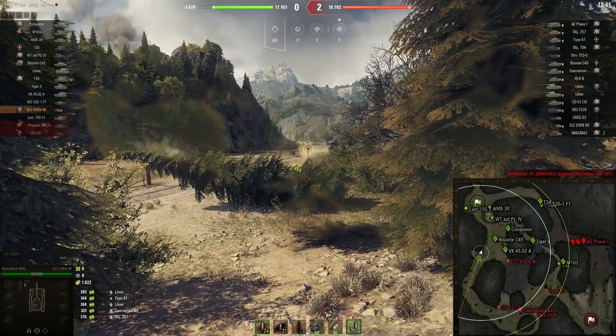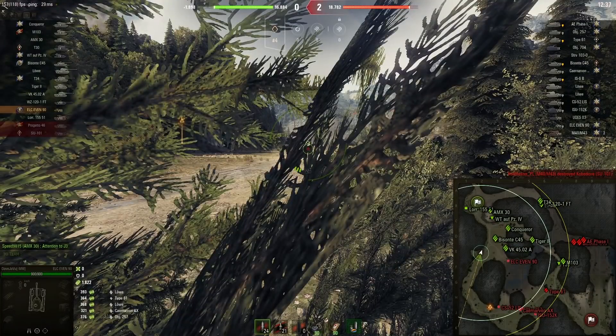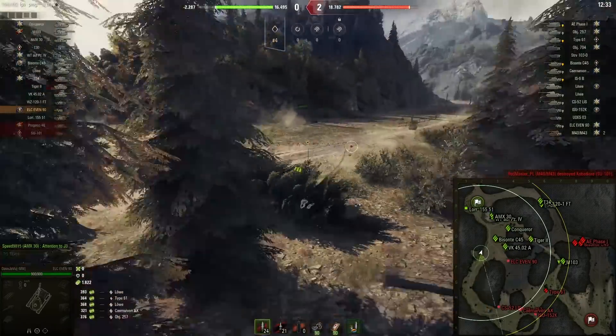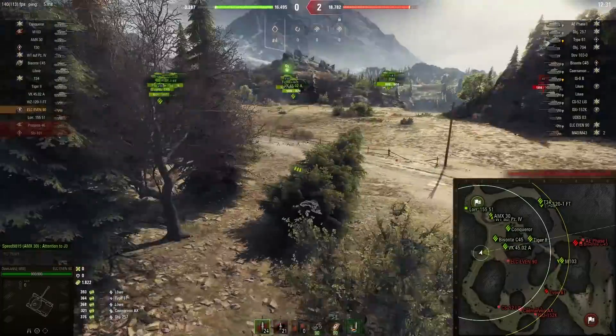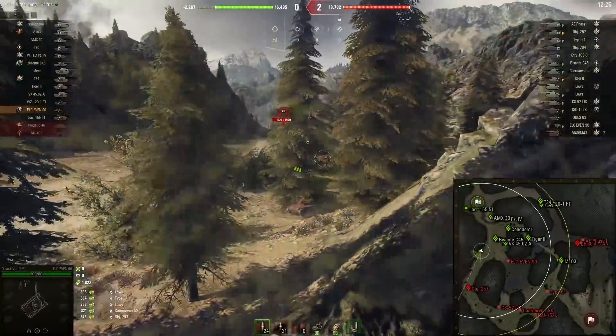He knocked over some more trees to provide additional cover, and he's just going to passively spot more of these enemies coming around the corner. This map, like I said, it's pretty horrible — pretty horrible for light tanks.